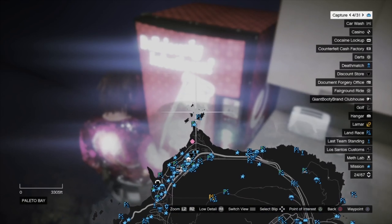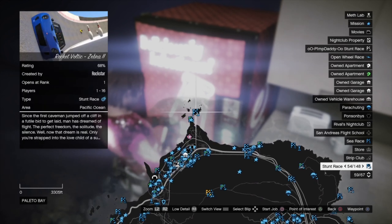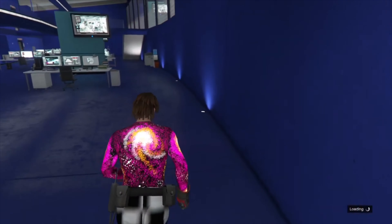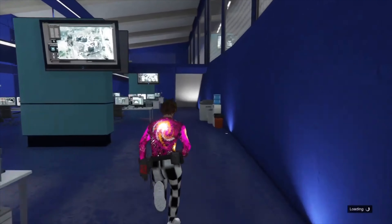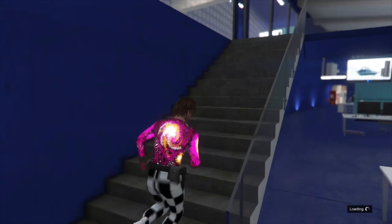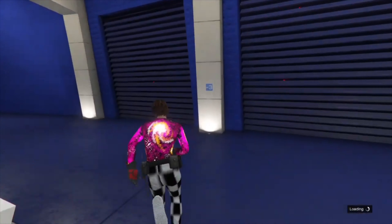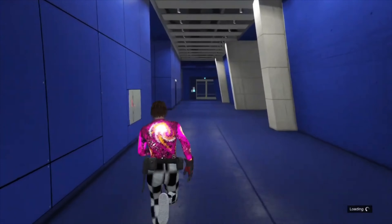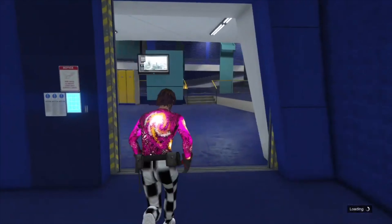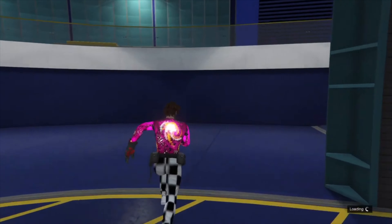At the vending machine, press right on the D-pad to buy a soda, then open your map and make it the full map. Hover over this job, and once you see that the character is about to throw his can, press square and X super fast so that you get a loading circle at the bottom right. To recap: hover over the job at the top of the map, and once your character is about to throw the can, press square then X as soon as possible. If you do it right, you'll have a glitched-out loading circle at the bottom right.